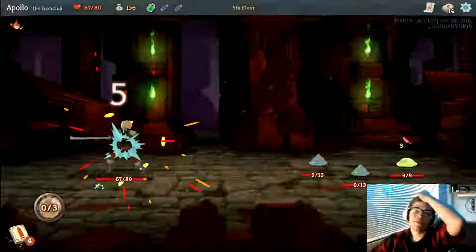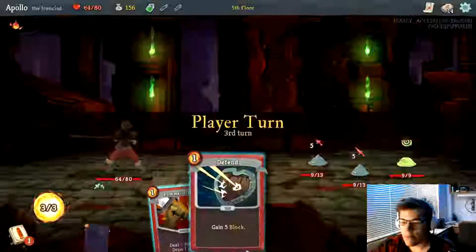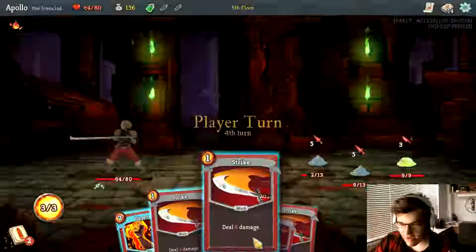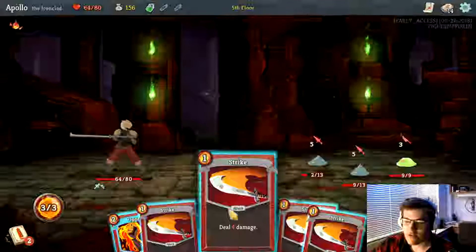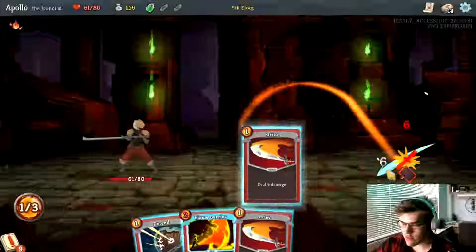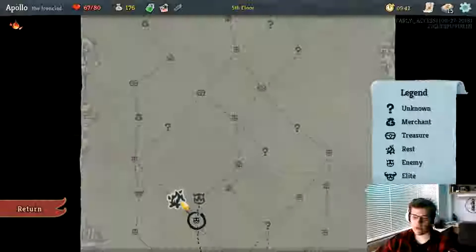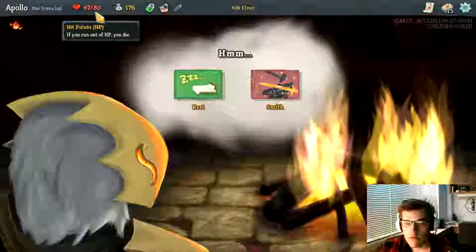I can either rest at the campfire or upgrade a card in my hand — I'm thinking I'll probably rest. Right now I'm weakened, which is a state where I deal 25% less damage each turn. These are supposed to be 6 damage, but at the moment they're 4s.